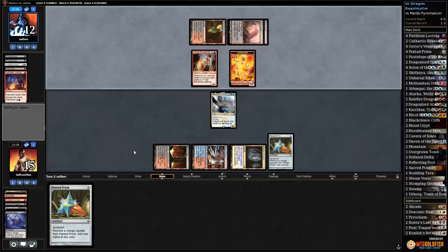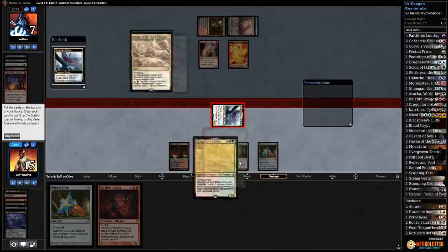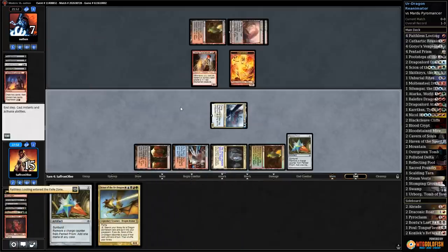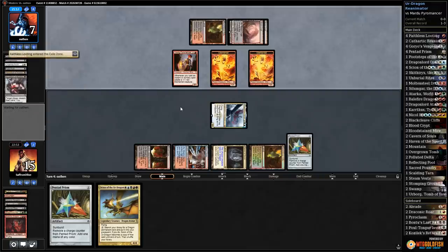Lingering Souls, Fatal Push discarded. Opponent passes — Balefire Dragon! Get in with Ojutai, flashback Faithless Looting, discard Atarka and Balefire Dragon. Play a tap land, pass. Next turn if we don't get Thought Seized we can reanimate Atarka and sweep the board — or at least mostly sweep the board. Another Faithless Looting — I think we might be doing it. The Thought Seize ruined our dream draw but we still think we're taking down this win.